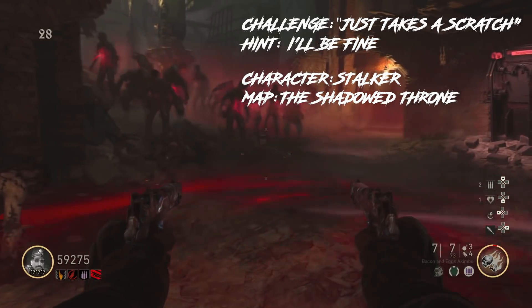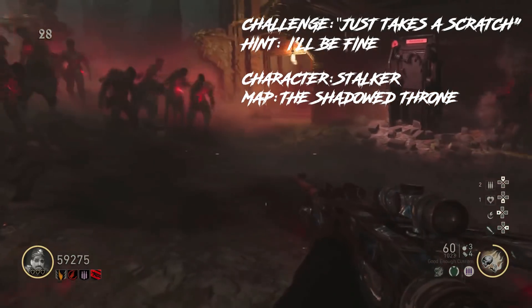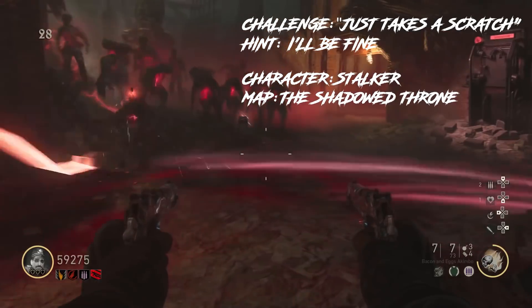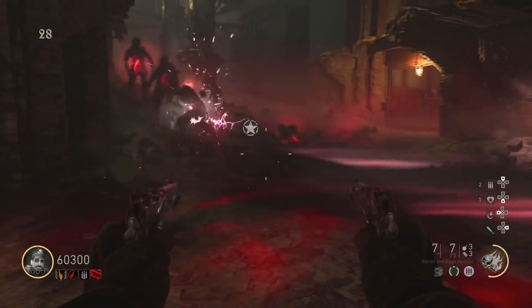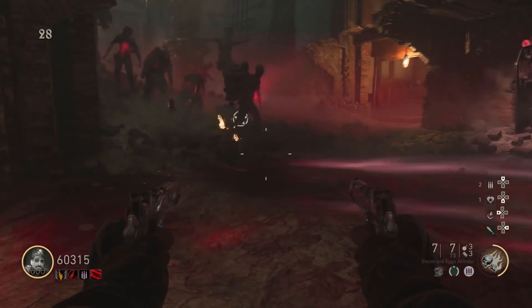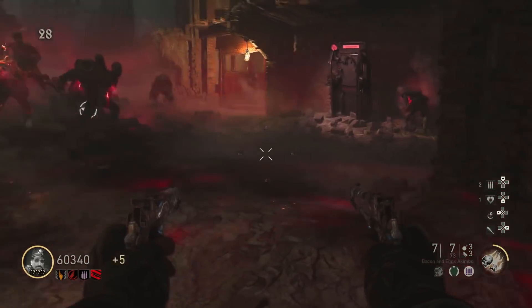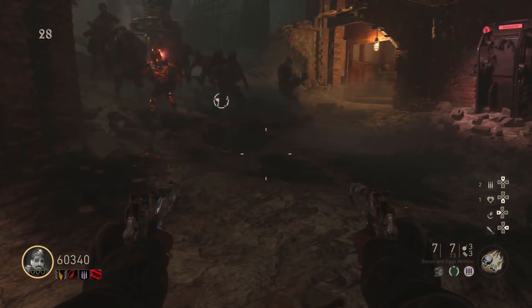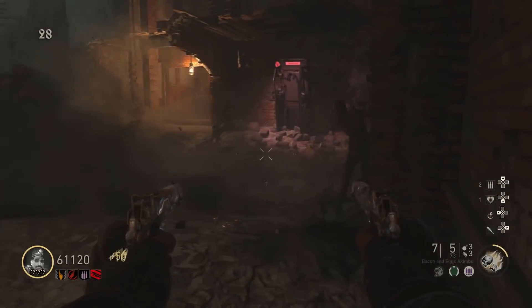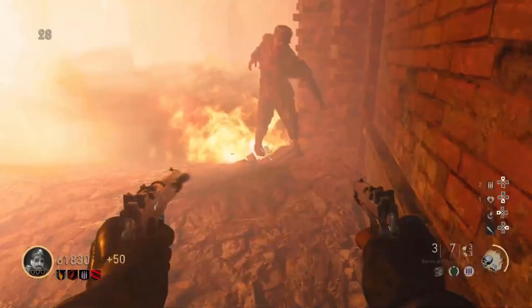Moving on to our number 4 spot, we have the challenge Just Takes a Scratch. This challenge is also on The Shadowed Throne. For this challenge, you have to survive 30 rounds without getting hit from zombies. However, you can get explosive damage from the bomber zombies. This challenge can be done with more players or just on solo. If you play with more players, then all of them are not allowed to get hit. So for this challenge, there are a few strategies.